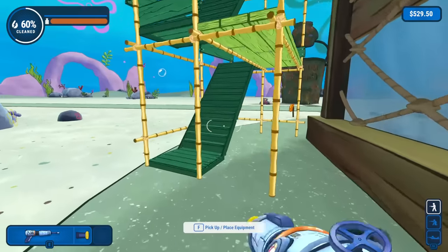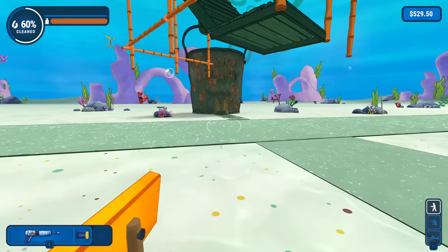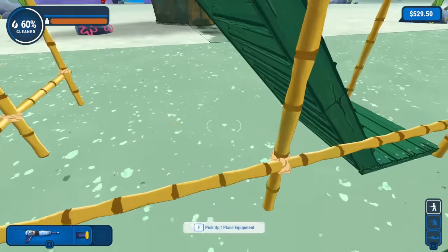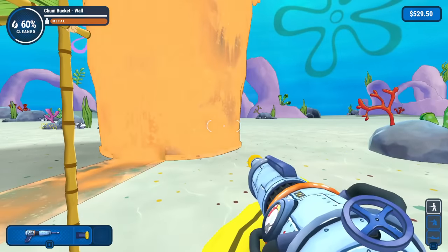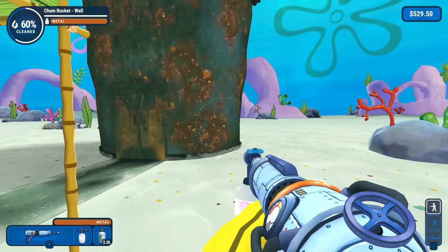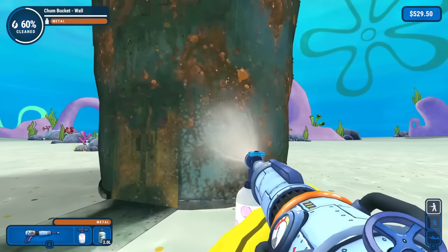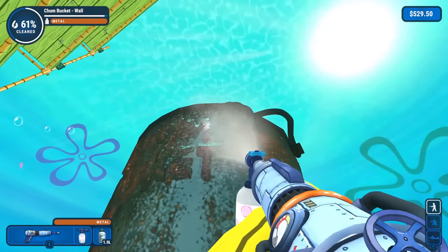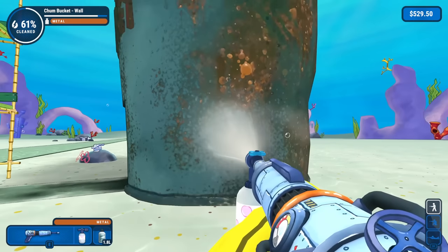So what more can we do? We've got to focus on going all the way over here and trying to clean up the rest of the Chum Bucket. Oh my gosh, this one's going to take us a bit for sure. Let's go ahead and work with the soap — got the soap nozzle. I need to make sure that we have the metal cleaner on now and just really get as much of the Chum Bucket with this as possible.